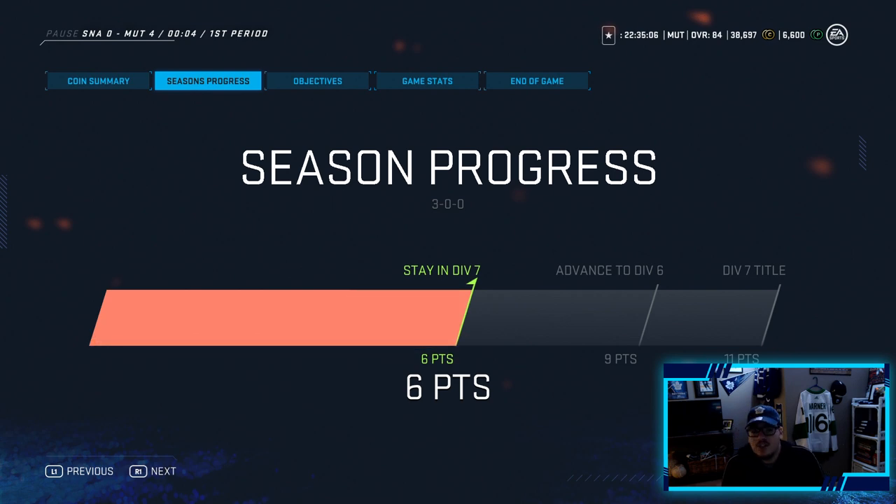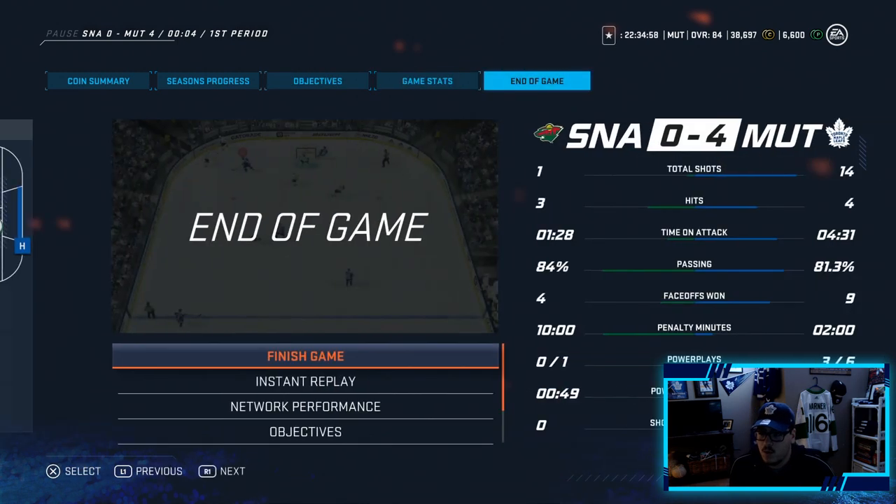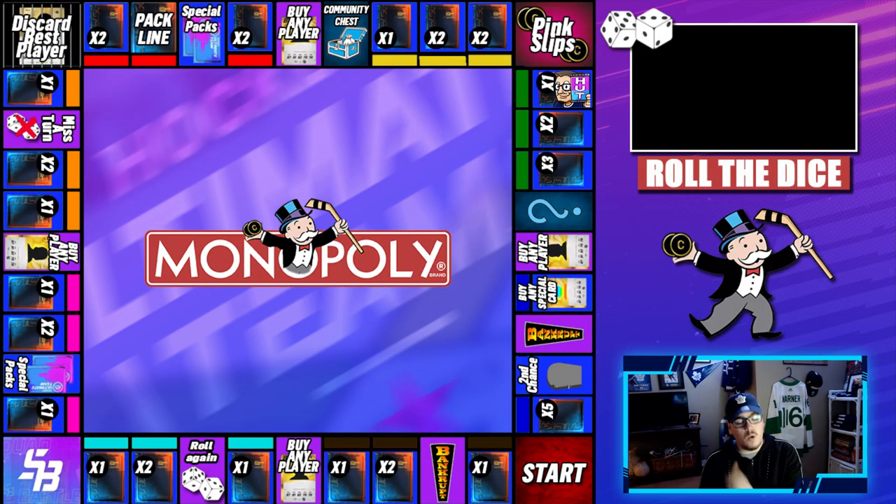Two points secured in the bag, we stay in Division 7, keeping the perfect record alive. We complete an objective which should be some coins. Looking at the stats, he had 10 minutes of penalty troubles - that's what killed him. A nice four-nothing dub to keep the perfect record alive. With that being said, it is time to head back to the board and roll the dice again - we got lucky our first roll getting those special packs and a double.